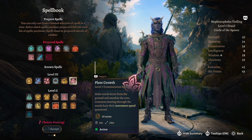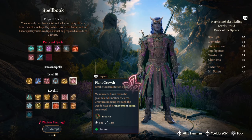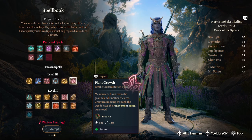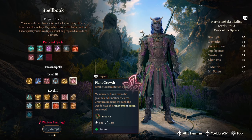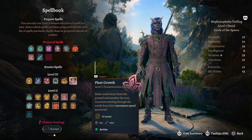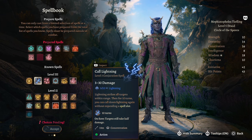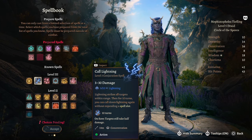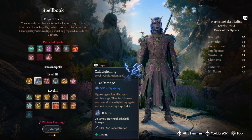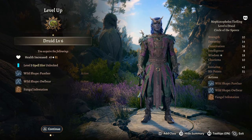At druid level 5 we have more access to spells. We're going to take plant growth — make weeds burst from the ground and creatures moving through them have their movement speed quartered. Importantly, this isn't a concentration spell, so you can just throw it up without concentrating. Great for slowing people down while ranged characters chip away at enemies before they reach your melee fighters. I would also take call lightning — 3 to 30 damage, it's concentration, and you can recast it without expending the spell slot as long as you remain concentrated.